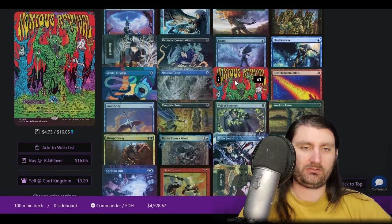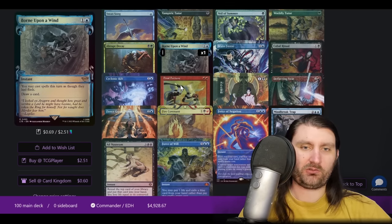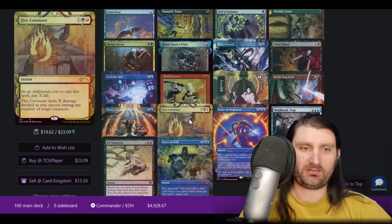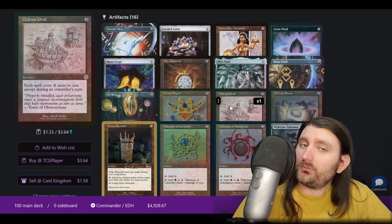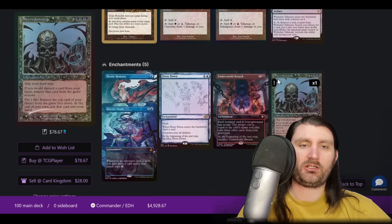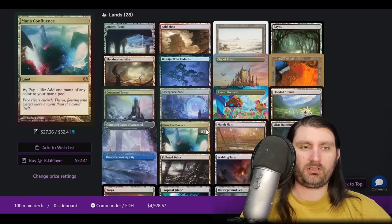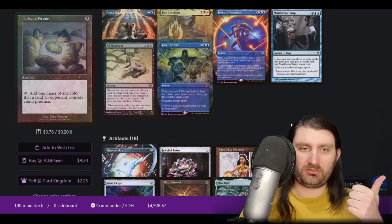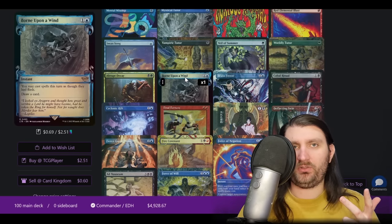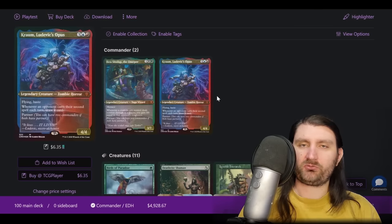And yes, we are on Necro and we are breaching. In the mana base we do have Emergent Zone — we are a Crop Rotation deck, not a Cradle deck, so Crop Rotation for Emergent Zone. So you have three-ish payoffs for Necropotence: Crop Rotation to grab Emergent Zone, Final Fortune, and Born Upon a Wind — three ways to make your Necropotence very, very busted. More of that sort of four-color storm list, this one having at least one pretty good commander in Krom. This archetype has shown up in like every top 16 coverage I've done — the sans-white stormy fast deck that isn't really interested in grinding but has the ability to do so since the colors let you, and it has a bunch of different ways to win.